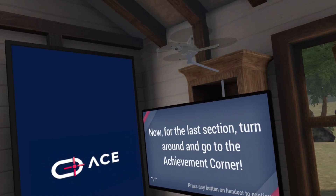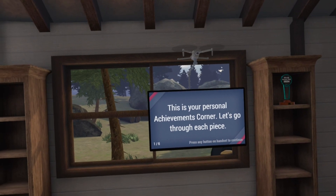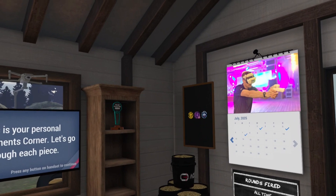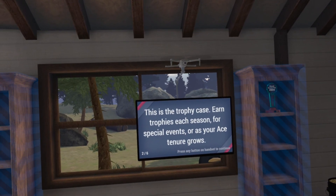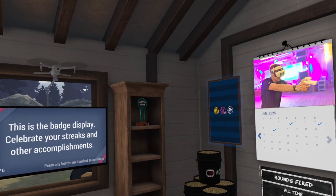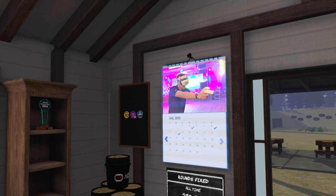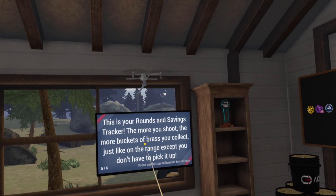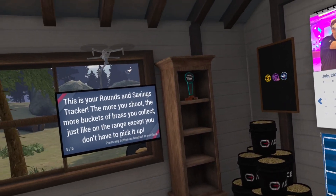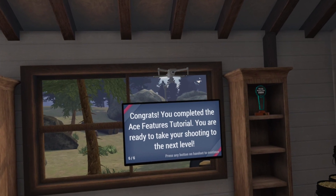For the last section, turn around and go to the achievement corner — this is your personal achievements corner. The trophy case lets you earn trophies each season, for special events, or as your ACE tenure grows. The badge display celebrates your streaks and other accomplishments. This calendar tracks each day you use ACE to help with accountability to your goals. This is your rounds and savings tracker — the more you shoot, the more buckets of brass you collect, just like on the range, except you don't have to pick it up. Congratulations, you've completed the ACE Features tutorial.